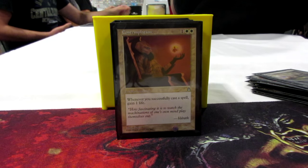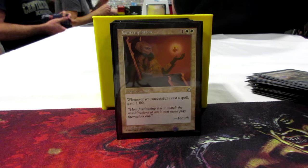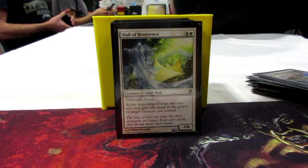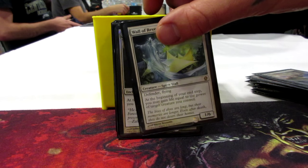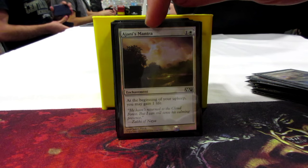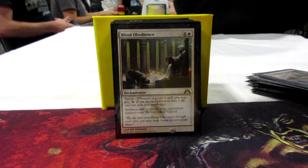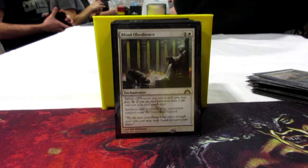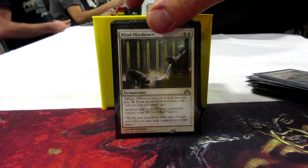On to a bunch of life gain enchantments and other stuff. First one is Contemplation — whenever you successfully cast a spell, gain a life. Then we've got Wall of Reverence, a 1/6 Flying Wall, and at the end of your turn you gain life equal to the power of target creature you control — probably going to be Karlov, might gain 10 life at the end of each turn. Johtull's Mantra gives you 1 life every upkeep. Blind Obedience is in here because it has Extort, and artifacts and creatures your opponents control come out tapped, which stops some haste and slows people down.